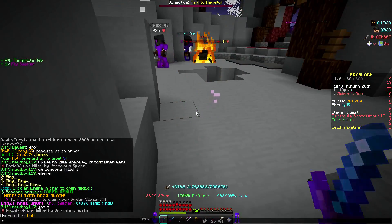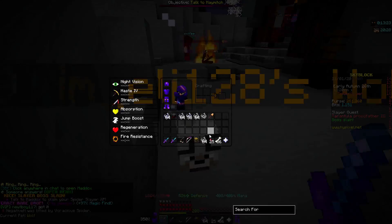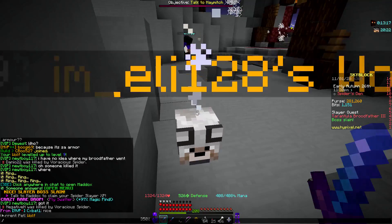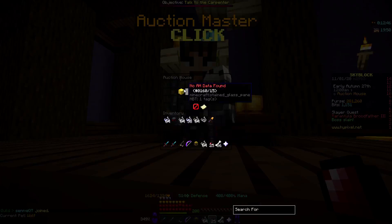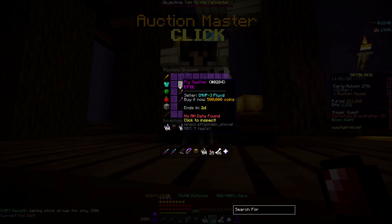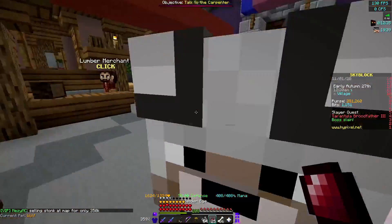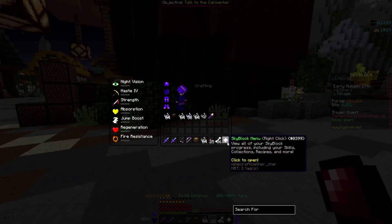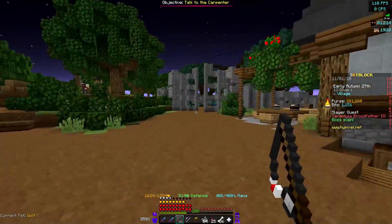Yo, I just got a Fly Swatter drop! I'm pretty sure these are worth around 500k. Let me check — yeah, 500k, and they also sell to the NPC for 500k. I'm going to hold onto it for now and sell everything all at once when I'm done grinding.